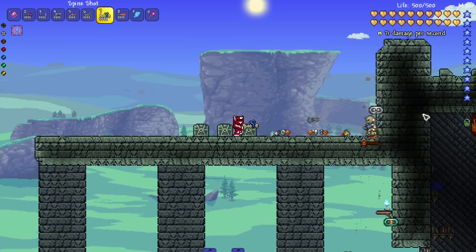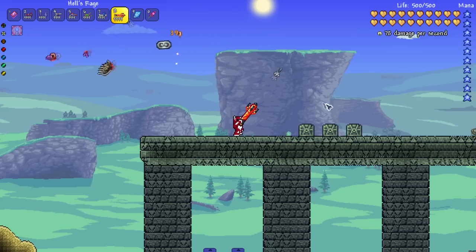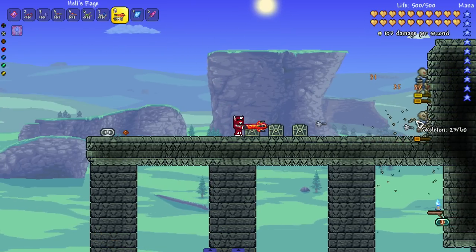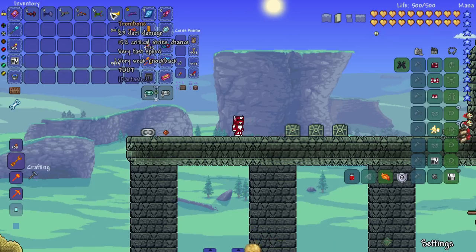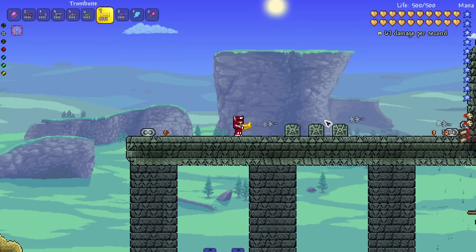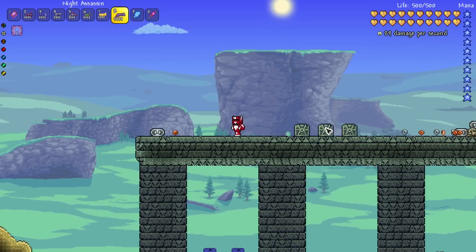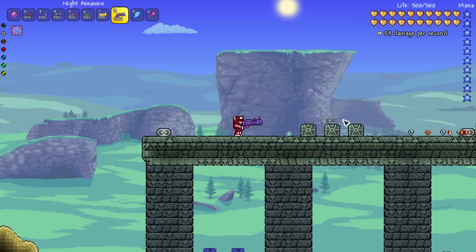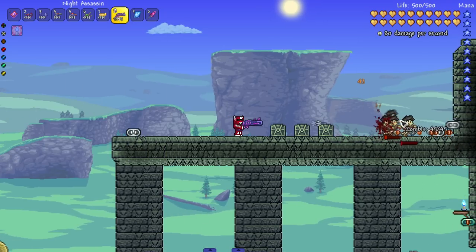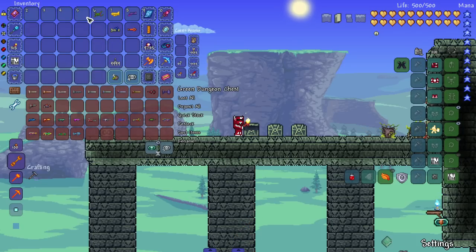Let's hit some skeletons — bone on bone action. Last for these ones we got hell's rage — I like the looks of this one, might be my favorite looking one. Any effects? Doesn't seem like a flame effect or anything. Next up we got the trombone — S tier, probably my favorite dart weapon yet, literally music to my ears. We got the knight assassin — that's the Night's Edge equivalent. Shoots decently fast, hits harder though. There was the pre-hardmode section.